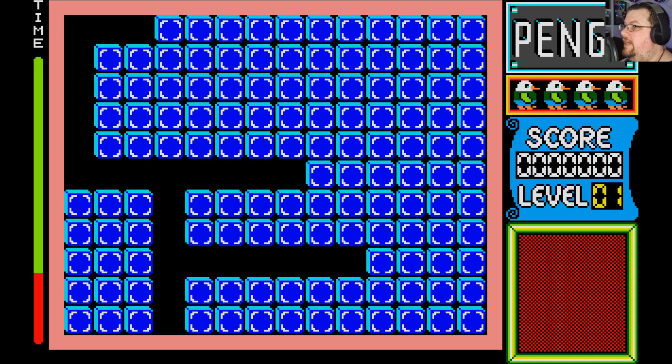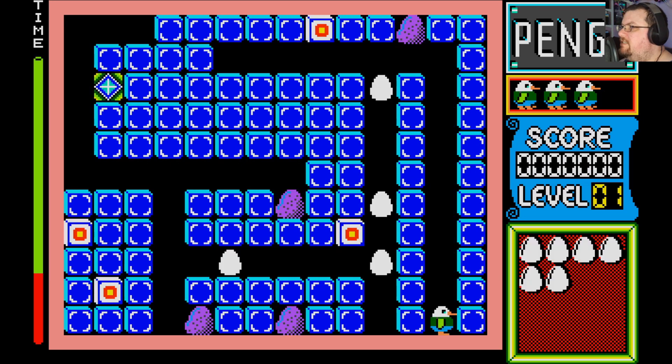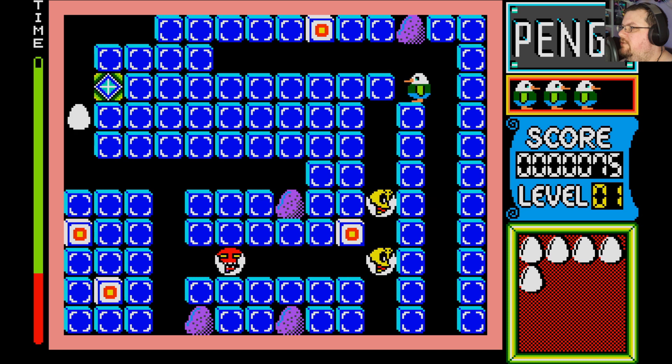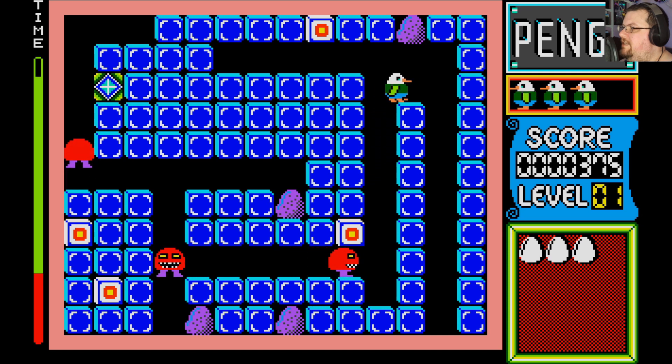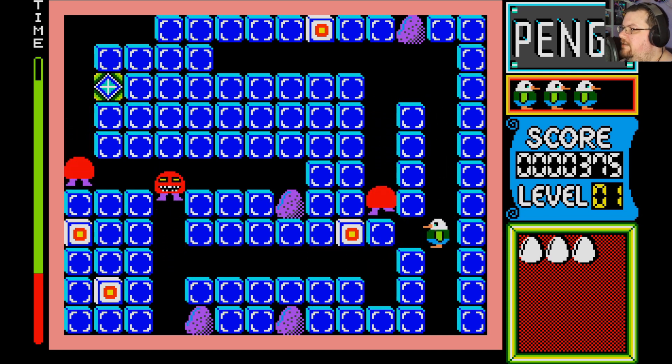So if you never played Pengo, here is how it works. You have a maze made out of ice blocks. You control a penguin and it is your job to rid each level of all of the monsters by pushing ice blocks through them. That's the basic technique you need to do.